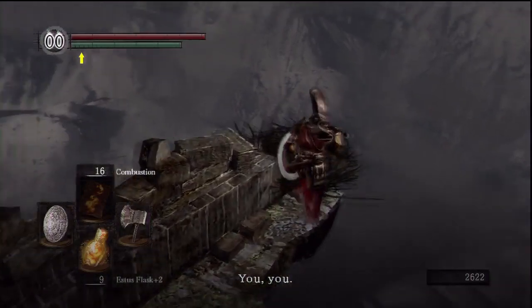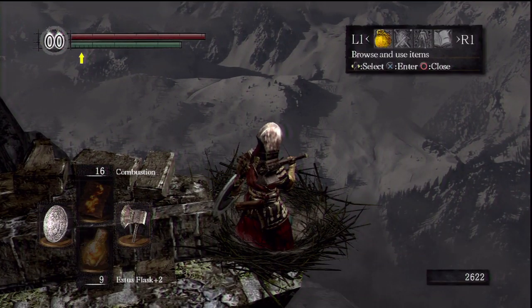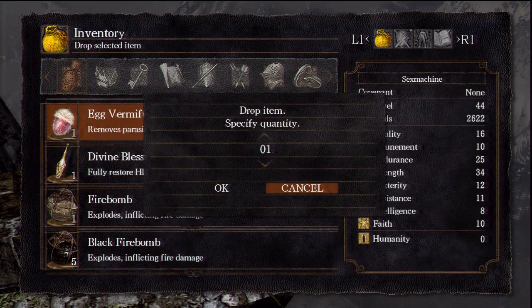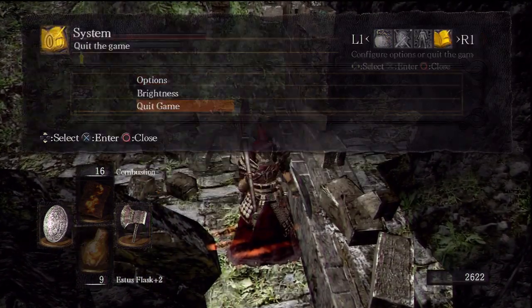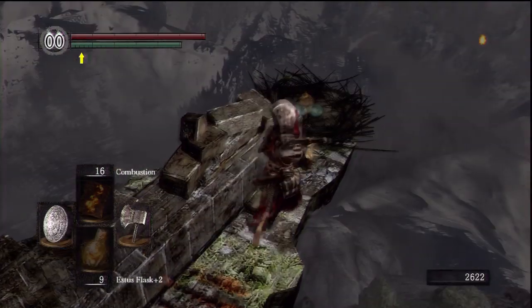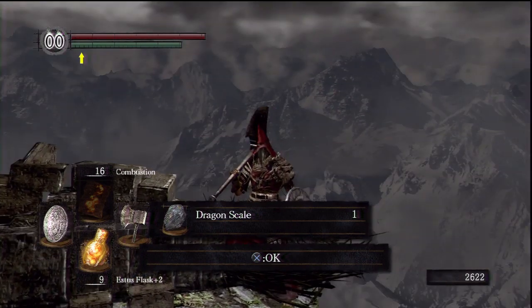We've returned to the Undead Asylum and Snuggly wants something nice, so we're going to give her an egg vermifuge. Drop that down in the nest, quit and reload. And where your egg vermifuge was, you'll find a dragon scale. How lucky that she had one.